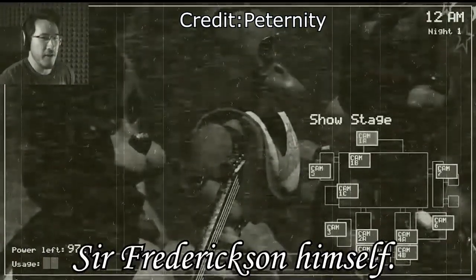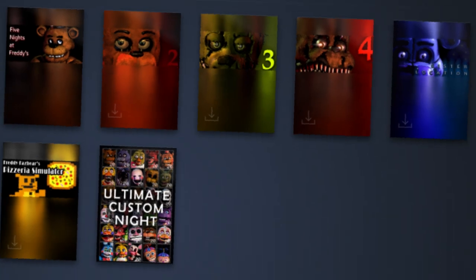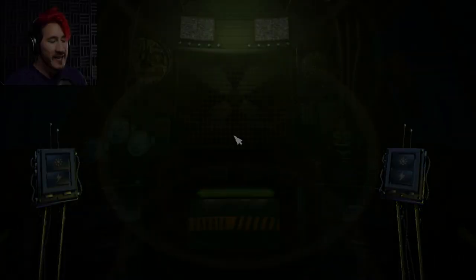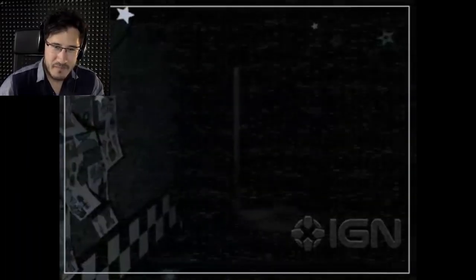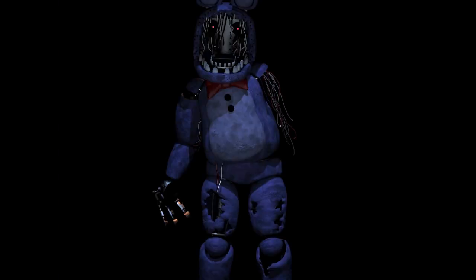This is where lighting comes into play. What do all the main FNAF games have in common? It's the lack of light. This creates situations where you don't have a full picture of what the animatronic looks like. I believe this is especially prevalent with Bonnie since he has that quality that makes him blend into darkness much better than other characters. FNAF 2 Bonnie is the scariest in this category solely because of the red eyes and random wires he has going about.